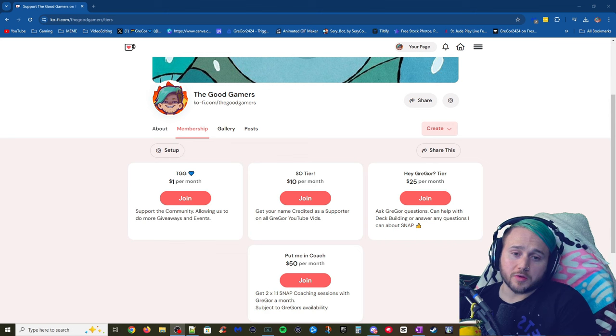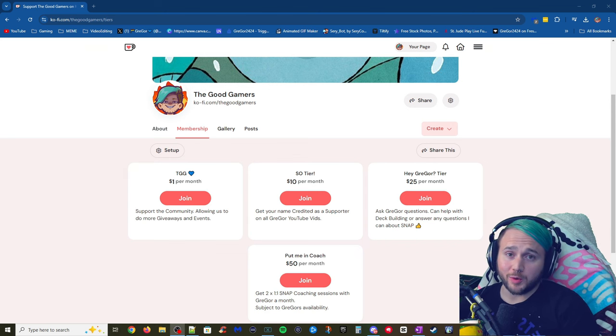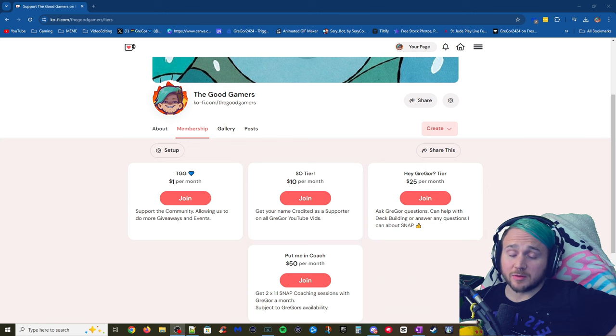Just wanted to plug that we have set up a community Ko-fi link — if you'd like to support the community to help with giveaways and upcoming events, you can do so starting at as little as one dollar a month. For ten-dollar memberships, your name gets credited as a supporter on all my upcoming YouTube videos. At 25 a month, you can ask me any questions about deck building or anything about Snap. At 50 per month, you get two one-hour one-on-one coaching sessions with me, subject to my availability. Thank you all for watching — we just need about a thousand more watch hours for ad revenue.